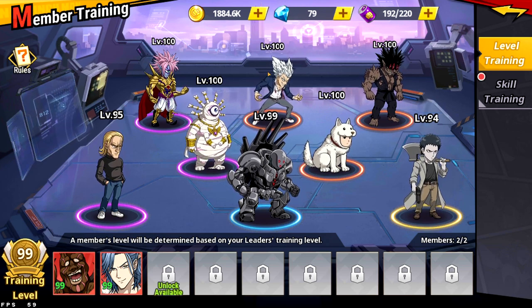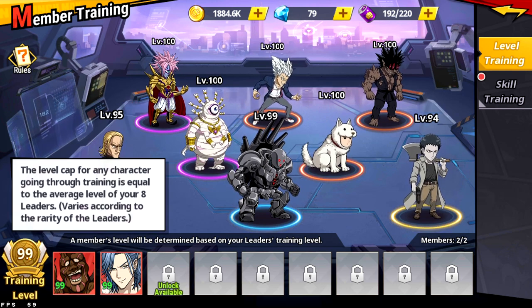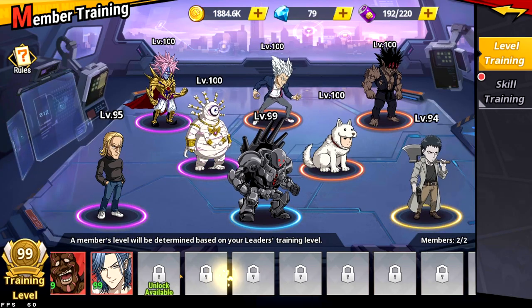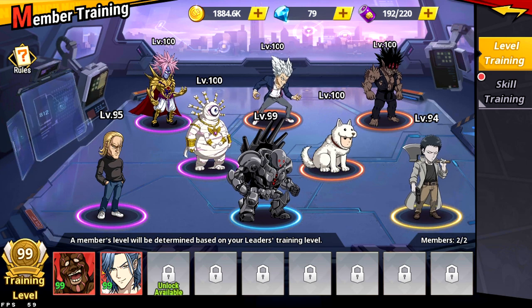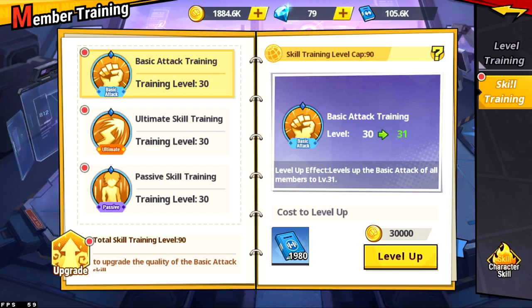I want to go over everything here: always use your SSRs here, because they affect the training level and it averages. So the average for me is 99, meaning all of my characters that I put in here will be level 99 when I put them in the bottom. You can unlock more slots. But the only thing is it's just an artificial level — it's not a real level. Their limit breaks don't go up, and their skill training doesn't go up if you're doing it that way.